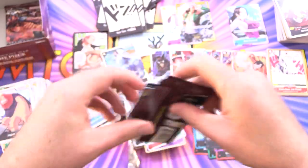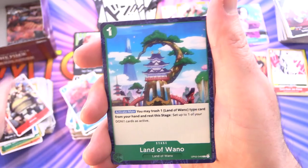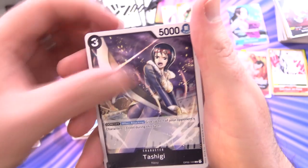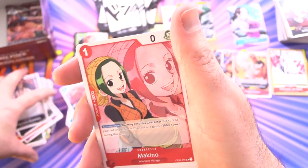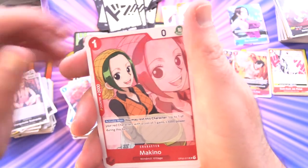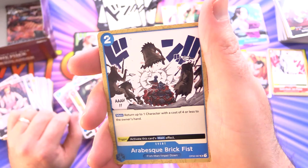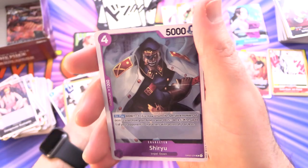Just two more packs to crack — can we go out with a big finish? Next up: Atmos, Land of Wano, Durban, Magura, Venom Road, Tashigi, Don Quixote Rosinante, and Makino for the uncommons. Brindy World, Arabesque Brick Fist, and Mr. 2 again. Shirau and some Don.